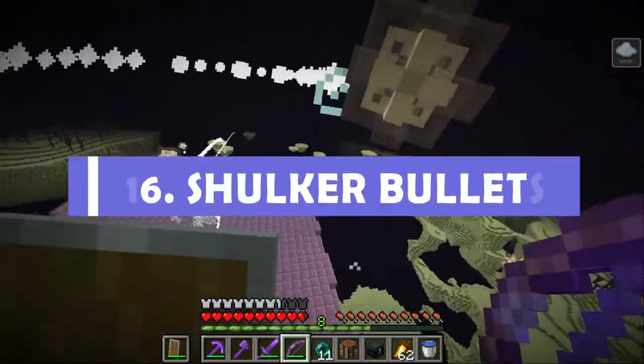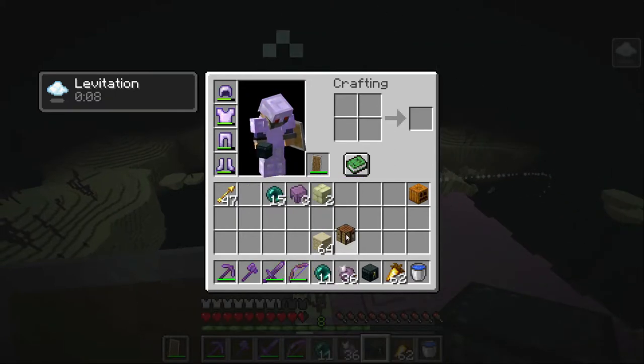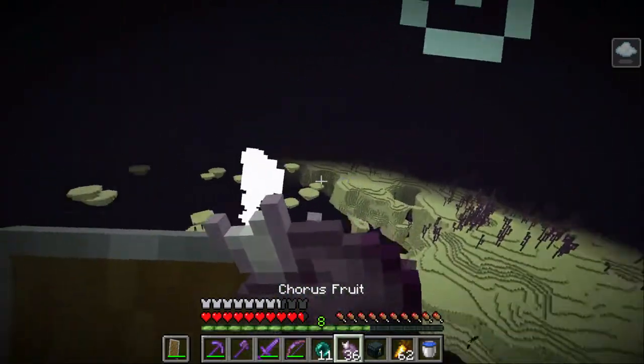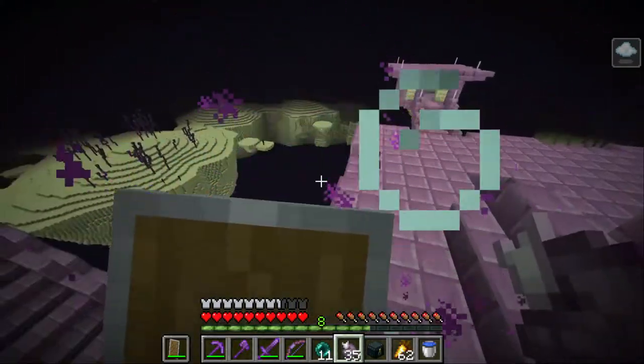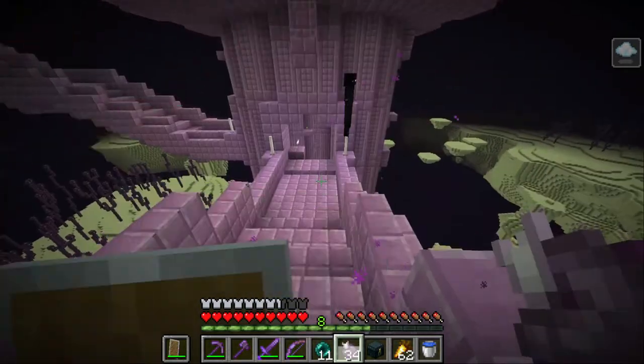Tip number 16: deal with shulker bullets. My preferred method is using the chorus fruit escape. The way this works is it places you on the nearest solid block, so you'll either get put on top of the roof or on the floor — but either way, you're not going to die.